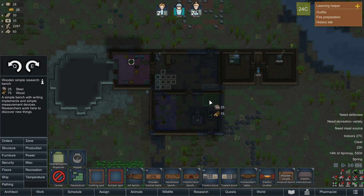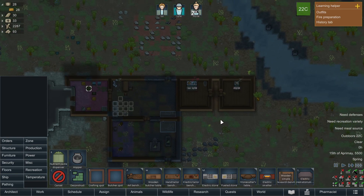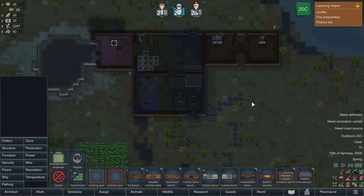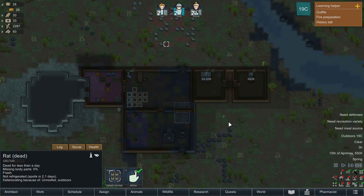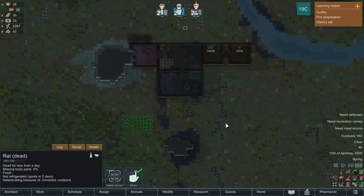This being our production area, the research bench will go in here. We have our rat in here but we can do nothing with that. Now we just wait for them to sleep tonight.